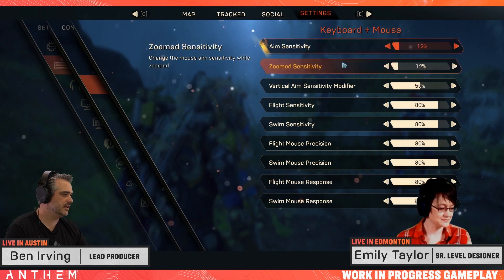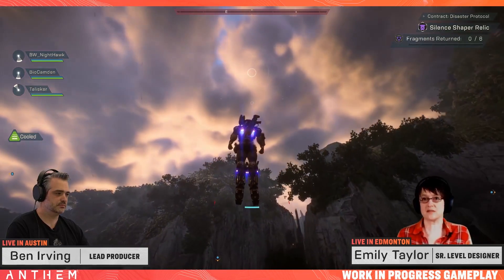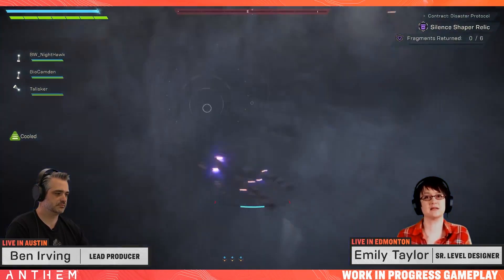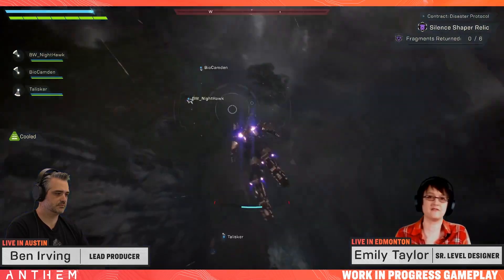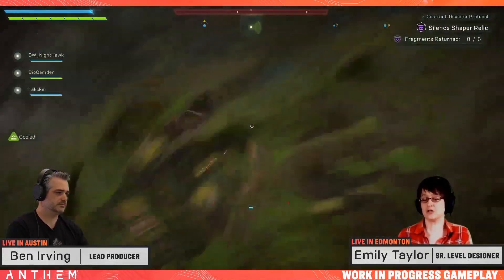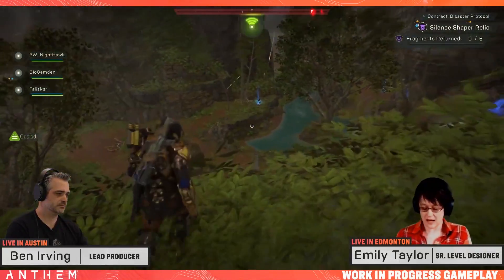In addition to seeing the controls, you got to see how weather affects the javelins. This isn't just for show like in many other games. Rain will actually cool your javelin, allowing it to stay in the air longer, though it does come with an additional risk. While flying, lightning storms will strike the ground — these can hit you, instantly plummeting the javelin to the ground.